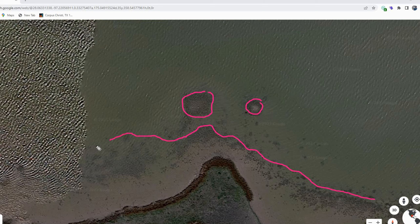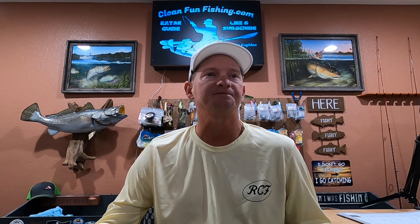Depending on which bay you're looking at, sometimes the image will look different, but you're looking for that darker color change. And then you have the scattered oysters — all these little black specks. These are all scattered oysters and they hold fish too. We'll get into how to fish these in a minute.